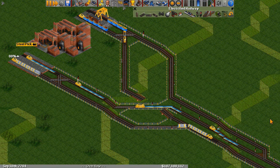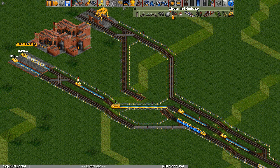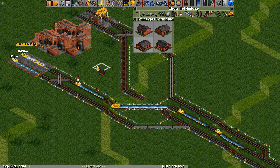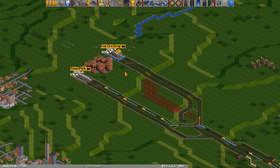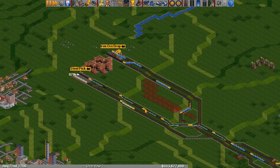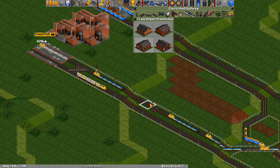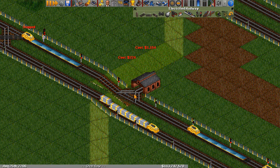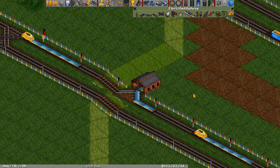So the solution to this problem is to build an overflow. The big idea with an overflow is that we can use depots to hold an infinite number of trains. I've moved the split back a bit so we have some room to design an overflow. The first thing we have to figure out is how to force trains to enter a depot. The easiest solution is to just stick a depot on the route to the steel pickup — you can see all the trains will enter this depot.